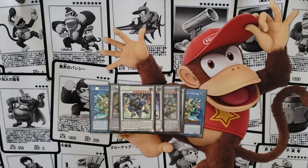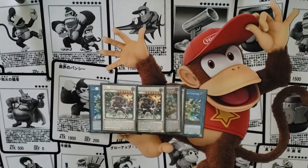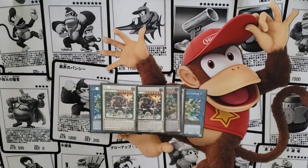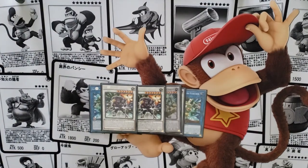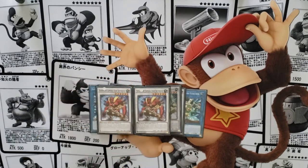Our level 8 synchro is Ninja, who can target a spell or trap on the field, destroy it, and burn for 500. Back row removal with bonus damage. We also have Stealth Ninja — he can halve his own defense to attack directly, dealing 1,400. With Gauntlet or Soul Horn, he can swing directly twice for 1,400 each, totaling 2,800 direct damage.